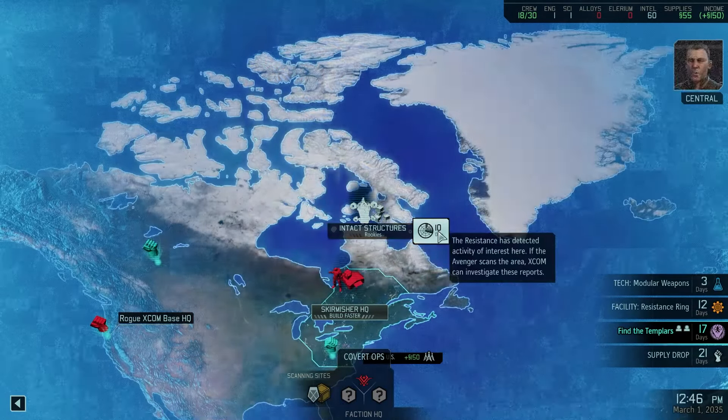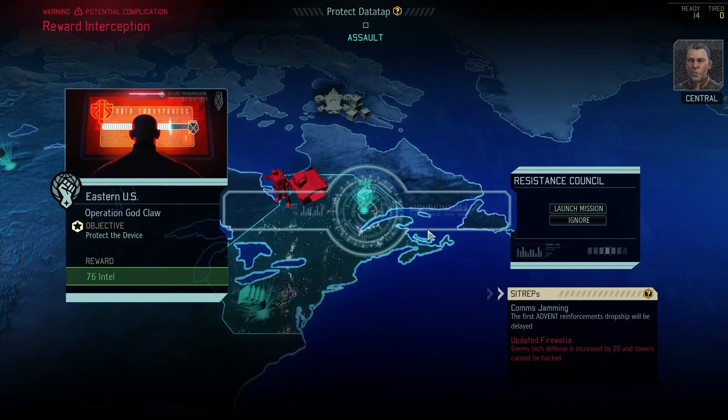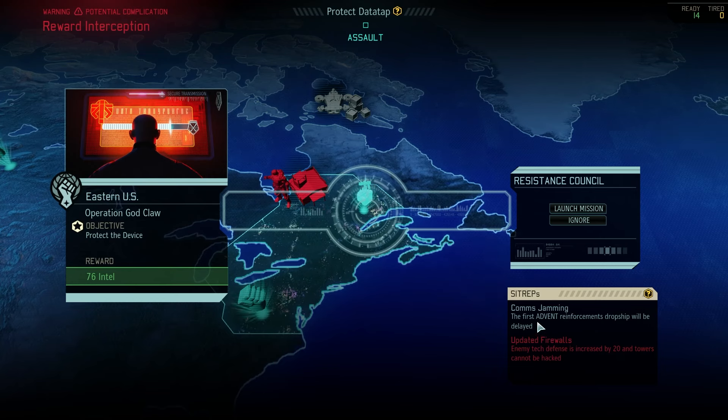Let's go pick up some rookies — that'll save us a few supplies. We've got a 'protect the device' assault mission. With Covert Infiltration, in case you don't know, there are infiltration missions and assault missions. Infiltration missions require some time to do. This isn't really the best mission to start with — it gives us some intel, but early game I'd rather take the supplies and alloys. We don't have any factions yet. The first Advent deployment will be delayed. Updated firewalls to protect the device — so we don't actually need a hacker, but we could use training one, so I think we need to send Spoon out.